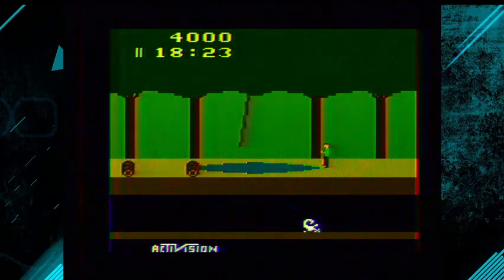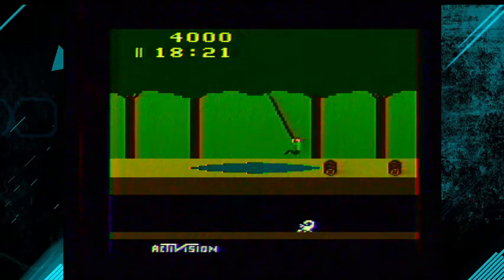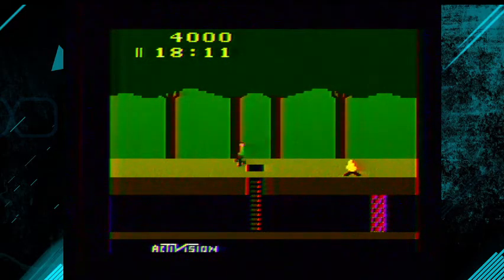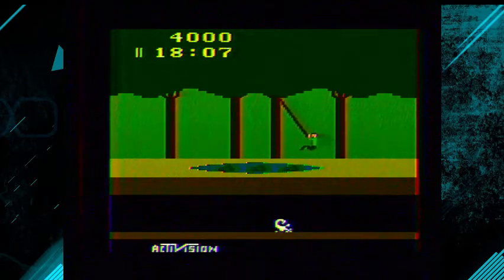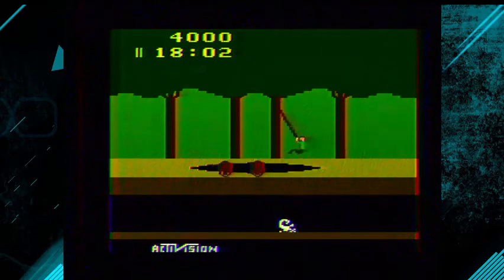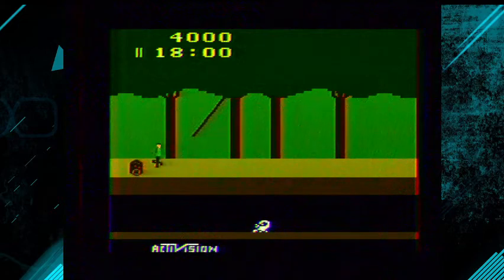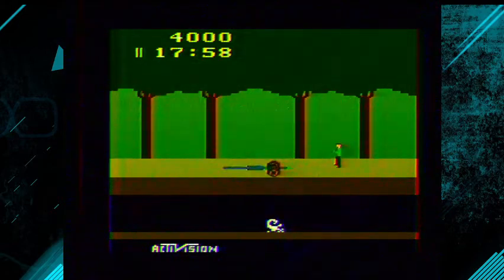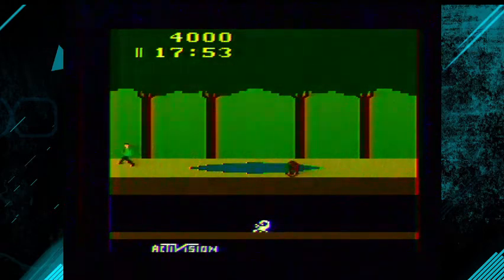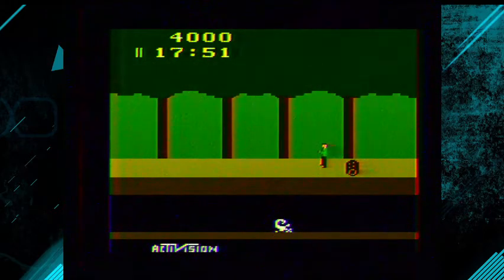That was pretty good. To get off the vine, you press in the direction you want to go and down. Some people don't get that and then they get hung up on the vine the first time they play Pitfall. It's kind of like E.T. — nobody knows that once you're up in the air when you're levitated, you're supposed to stop trying to levitate and just float around. The manual clearly states that, but nobody ever really reads the manuals for Atari games.